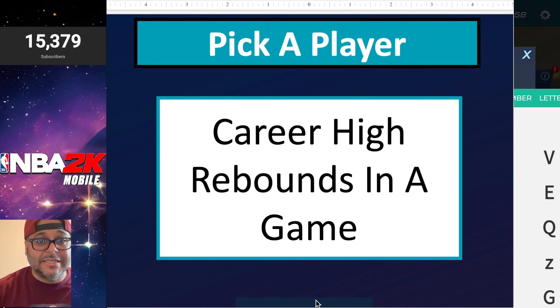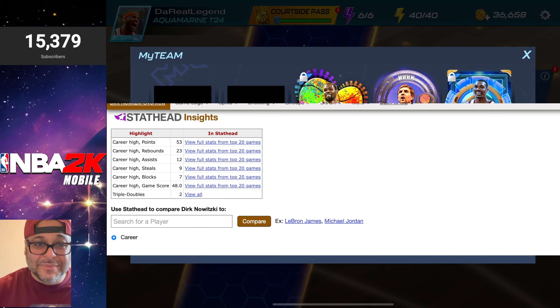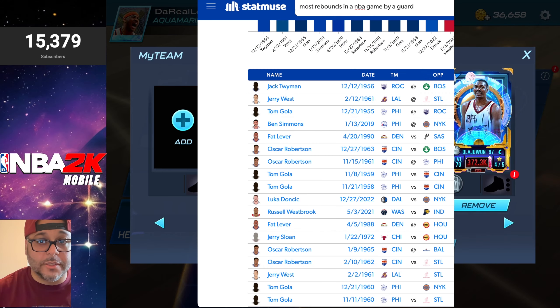The next letter is Q — this option is career high rebounds in a game. That's going to be tough for a point guard or shooting guard. Dirk Nowitzki's career high rebounds in a game is 23. Looking up which guards had 23 or more rebounds in a game, something tells me it could be Russell Westbrook. But looking at the list, only the first three players had 23 rebounds or more, and the only player I recognize and have in my roster is Jerry West — so we're throwing in the Logo as our point guard.